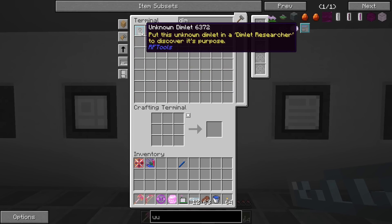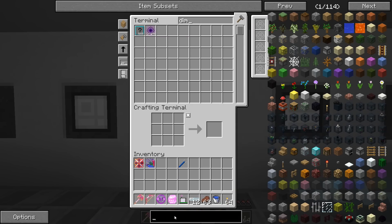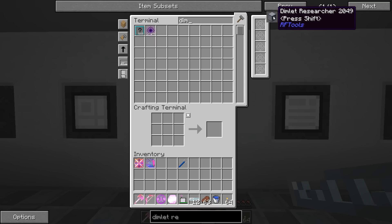These dimlets are all unknown — we have to process them by putting an unknown dimlet into a dimlet researcher to discover its purpose. Once we put it through, we have a chance of it becoming what we want. I want to examine all these dimlets and see what we can create. RF Tools can make worlds similar to Mystcraft but uses power instead — so it's kind of less cheaty but still cheaty.